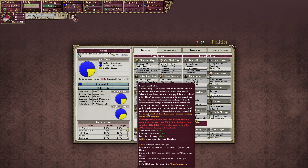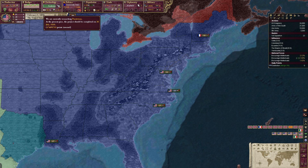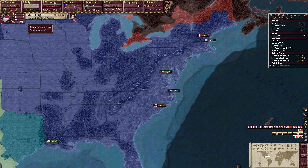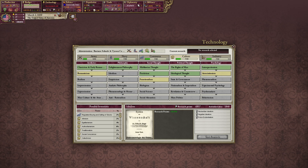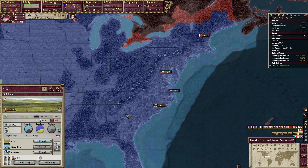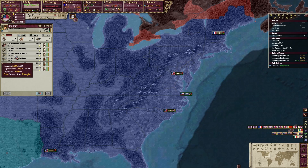The Horace Mann event gives us a ton of research points and plurality, plus some prestige — or we can get the basic school system reform, which gives assimilation rate, immigration attraction, and education efficiency. Both sound pretty good but I'll take the research points. You can see them shooting up right there, which means we'll be able to take our next tech. In Victoria you can stack up a year's worth of points — idealism gives us 50 research points, a huge buff — and we want to wait until 1840. Arkansas is seeking statehood, so we'll allow them in, on the condition they get rid of slavery.